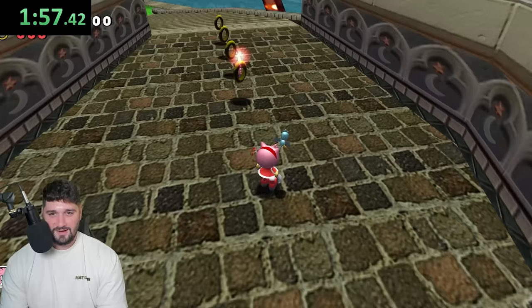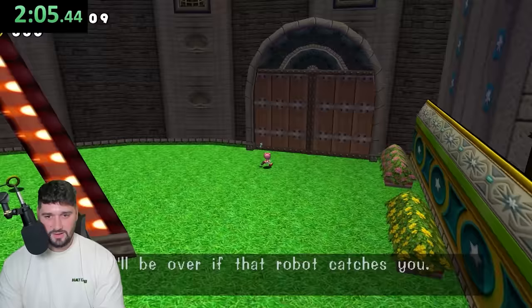I see Sonic! Hello, Sonic. Alright, we're in Twinkle Park — there's gotta be some pink over here. There's gotta be some pink in this level. Let's go in here I guess. Oh my god, the robot's here.